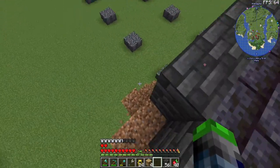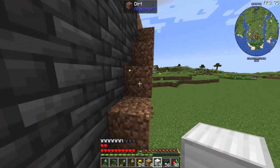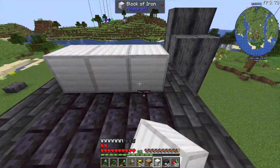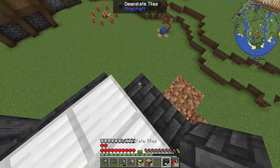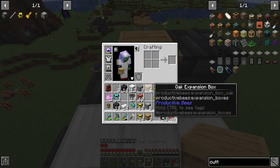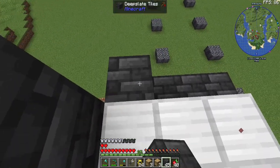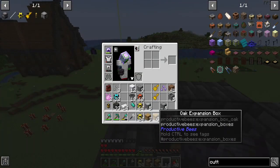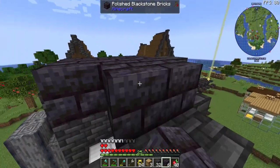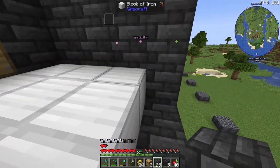Now we can put some more iron blocks here for the bees — one, two, three, four, five, six, seven, eight, nine — and then we'll be breeding these bees up. We need the advanced oak beehive and then the expansion box. For the top I'm using blackstone — I think it looks kind of neat.